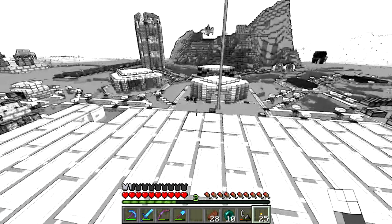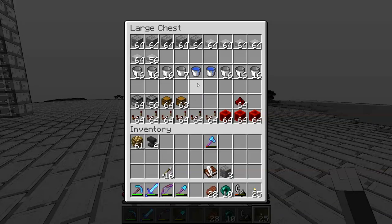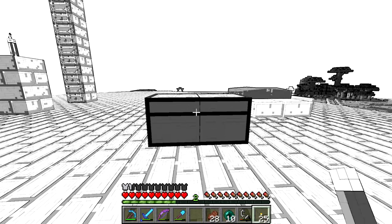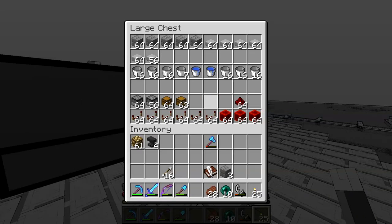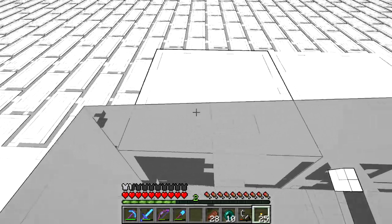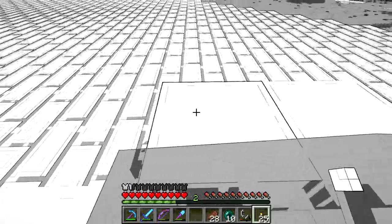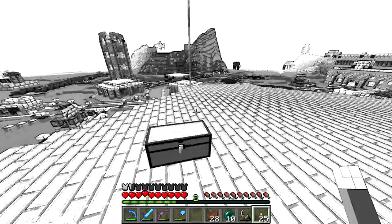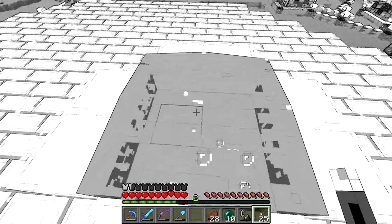I designed this in creative mode, and it's not a normal water elevator - you don't just swim up it. It's a water elevator that takes advantage of the fact that when you're going out of water, you kind of get this little speed going up. We kind of get that boost as we're going out of the water. And what it does is it dispenses water buckets at just the right time so that you always get that speed.